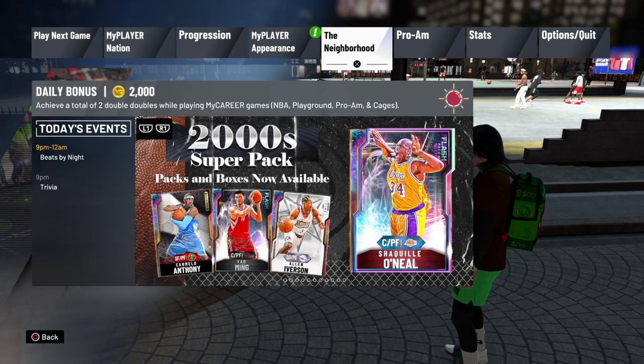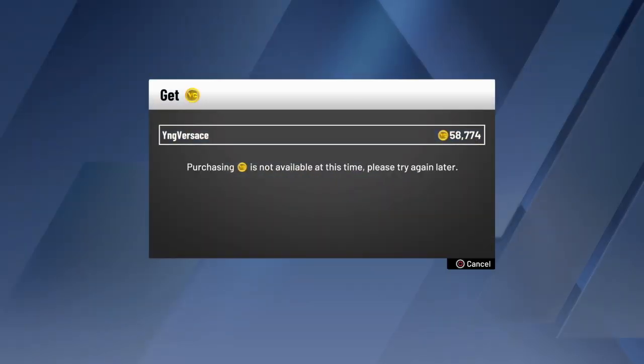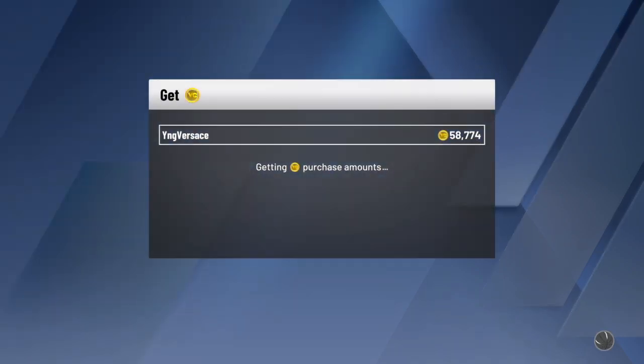Once you join the neighborhood, you're gonna load right back up into that neighborhood. Go check your VC, and I guarantee you're gonna have more VC. It gives you like 500 to 600 VC every time you do this, and it doesn't take any longer than like 3-4 minutes to do the whole process. I've been doing this glitch for a couple days now and I've already racked up 60k VC. This VC glitch goes by so fast, but you're gonna have so much VC before you even know it.